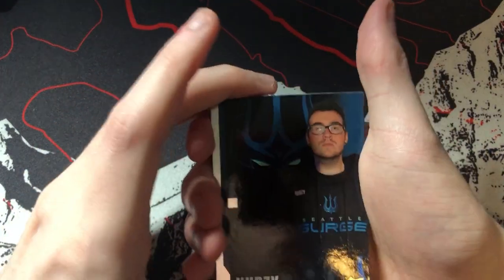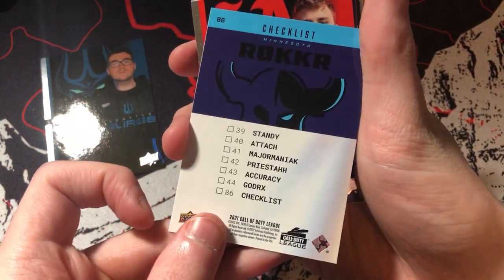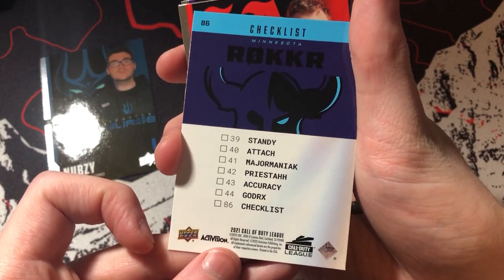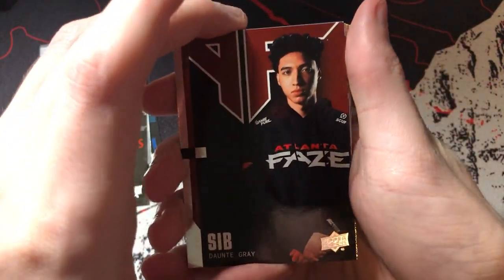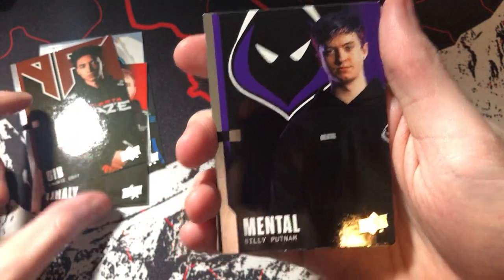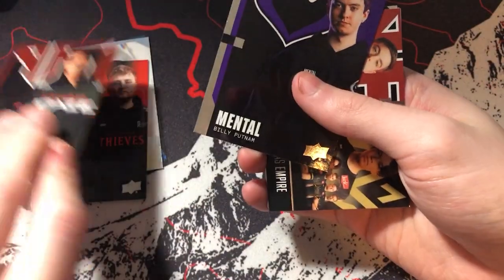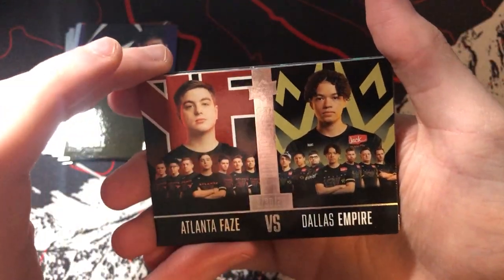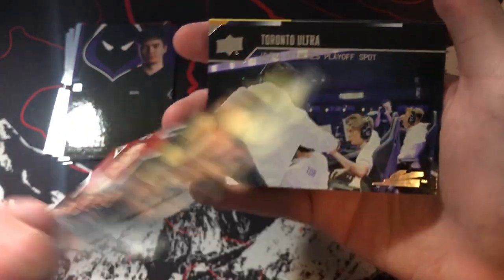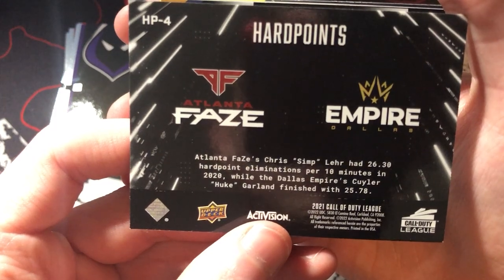There's going to be a lot of base cards in here. Pack one: we have a Joey Nubzy with the Rocker logo. We have Standee, Attach, Priesta, Major, Maniac, Accuracy, got RX, and the checklist. We have TJ Halley, we have Siib — this is when he was on the bench for Phase, which is kind of cool. There's no rookie symbols on these, which is interesting since Mental would have been a rookie. Then we have a Phase versus Dallas Champions dated card — kind of cool.